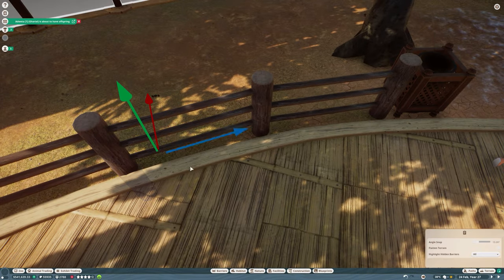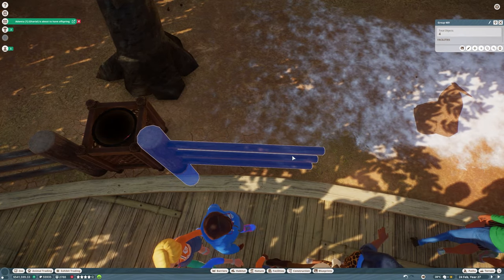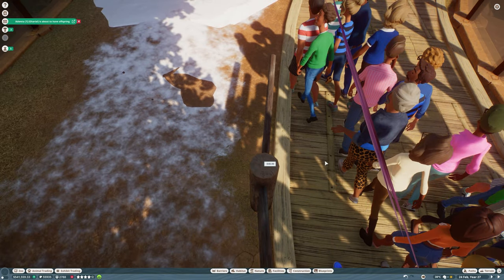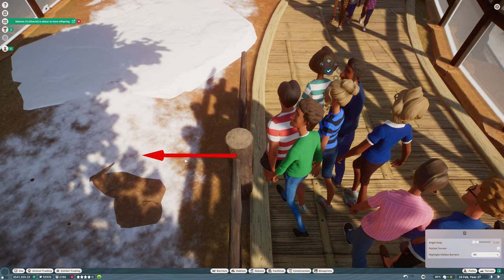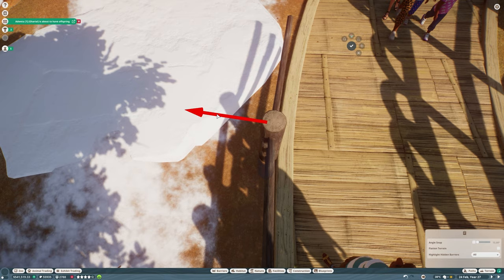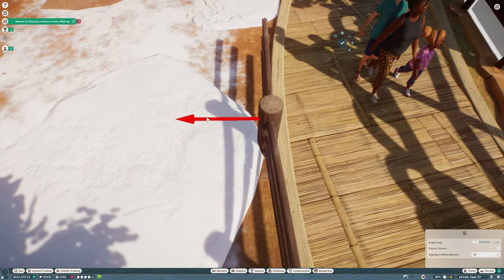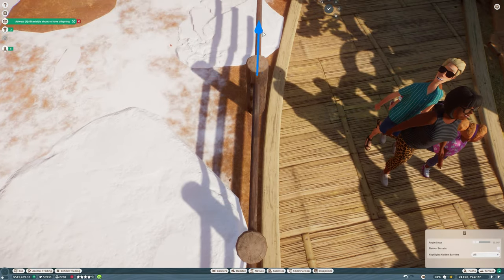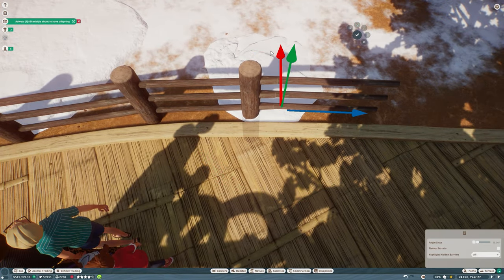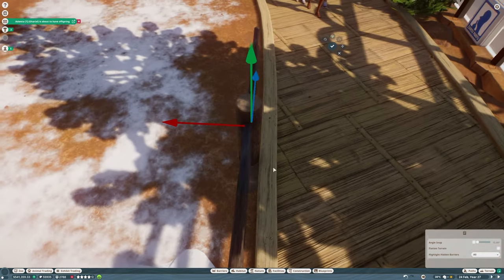I did leave the trash bins where they were, just moved them slightly, and it ends up working out really well. The trash bin is a good way to kind of block that gap. Ideally you probably wouldn't use trash bins inside a habitat like this because the animal could knock it over or stick their head in, but we also need a place for guests to throw trash away along this path. It might have made more sense to put the trash bins on the opposite side of the pathway, away from the animal, and maybe that's a fix we'll make in the future.